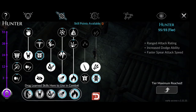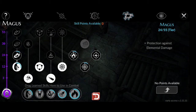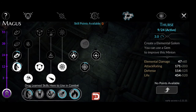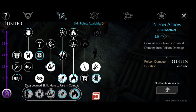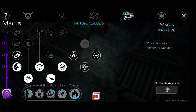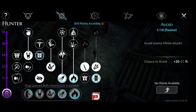Here we go with our skill build for the classic aura-less elemental archer. As you can see, the Support tier doesn't have any points. The Magus tier has Thurs 9 over 24 and its booster Elder 3 over 18. Our main tier, the Hunter, has 55 over 55 tier points. The Magus has 24 over 55 tier points. We also have Avoid 1 over 18.